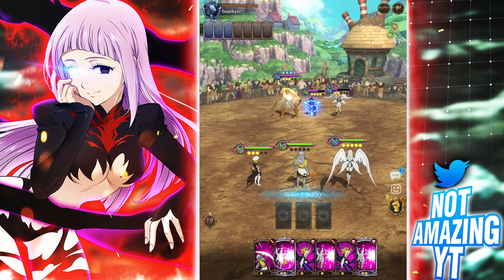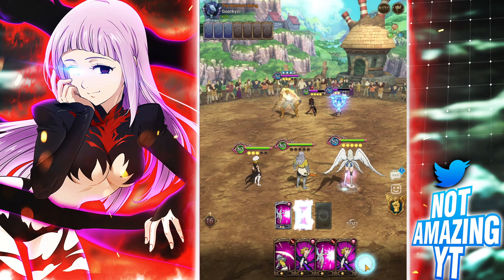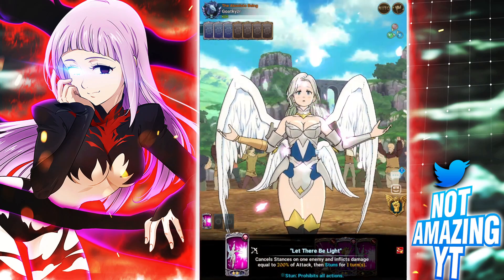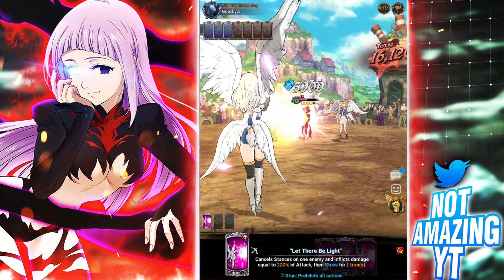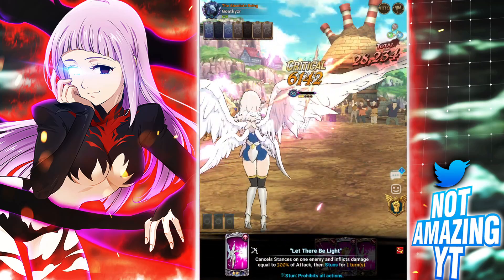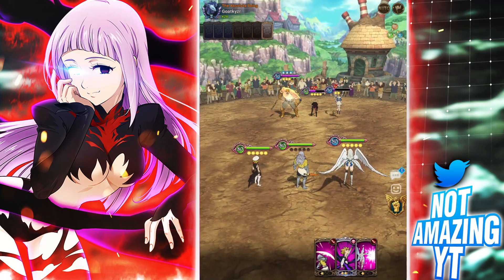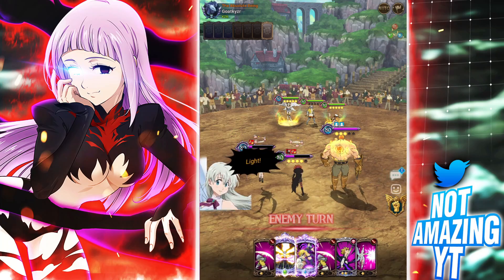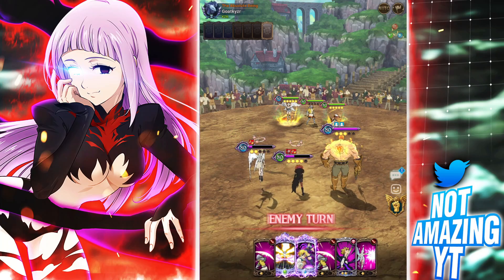I'm just gonna stun his green Gilthur, stun his Goddess Elizabeth if that doesn't kill, then rush demon Meliodas ultimate. That's the only play I got. He only got one card with Escanor — this is really good for us! I can apply a debuff and actually just one shot his Escanor. I think we got this in the bag!